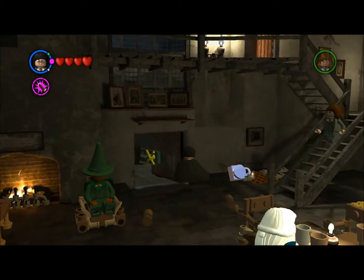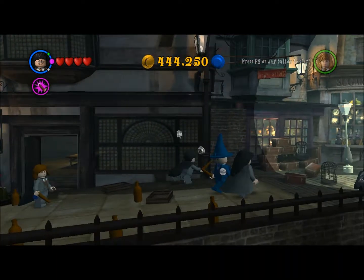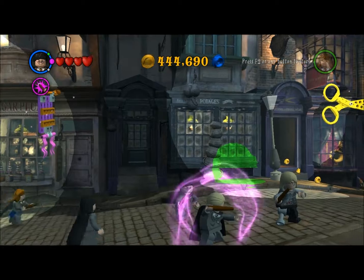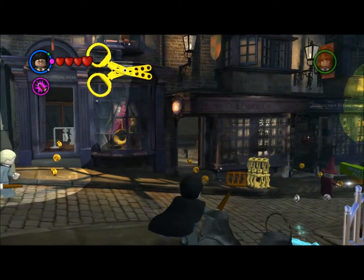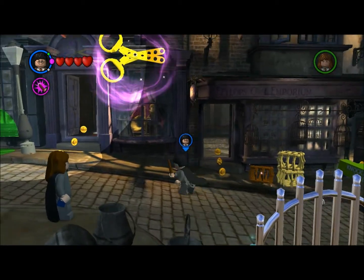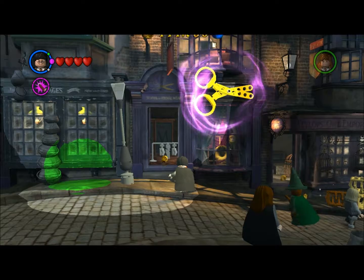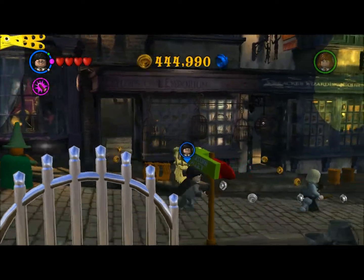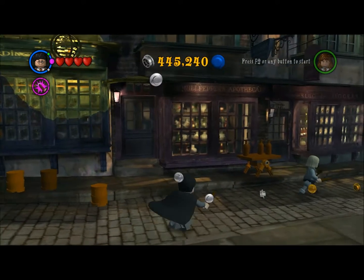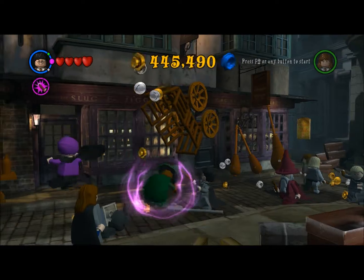Over here, this is where we can go back and replay any level that we've previously unlocked. So we have the six levels here from year one, and it shows you all the stats. We're not gonna do that just yet. Here's the Leaky Cauldron — there isn't really a whole lot you can do, there's some studs you can get. You can go upstairs here and in here, this is the cutscene room as I like to call it.